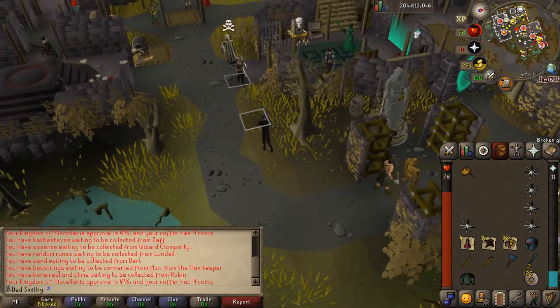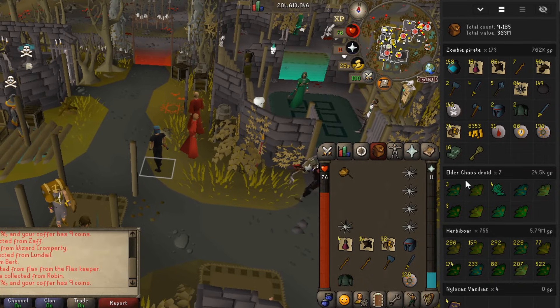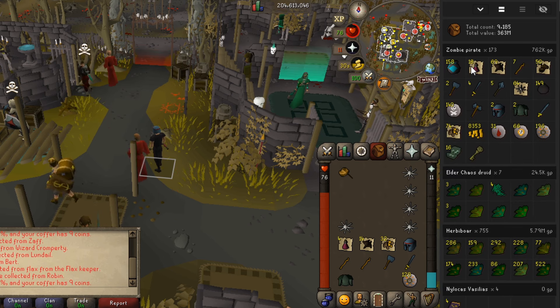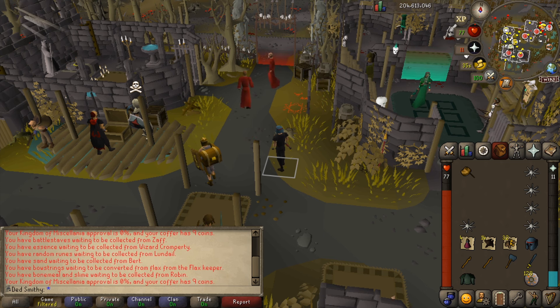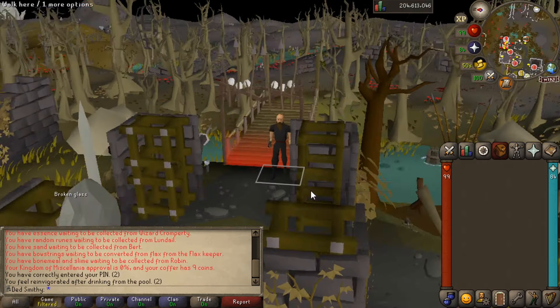Loot wise we are up to 173 KC and 762k. Elder chaos druids killed - seven of them for 24.5k. Some really good stuff here resource wise - if you're going to start grinding wilderness bosses, it's really nice to have blighted food and pots. These ancient ice sacks are actually really good as well. I used to always just drop them but they're really good for counter-PKing, or if you're doing RTO - having the ice spells in a sack rather than in a rune pouch you're risking is really nice to have condensed into one inventory slot. Anyway, 173 KC, we've had one key and it was pretty rubbish.